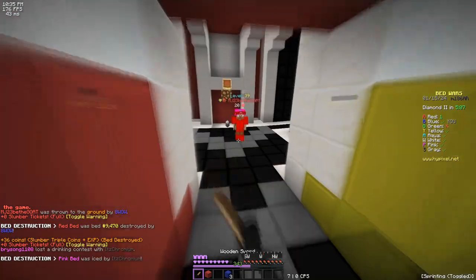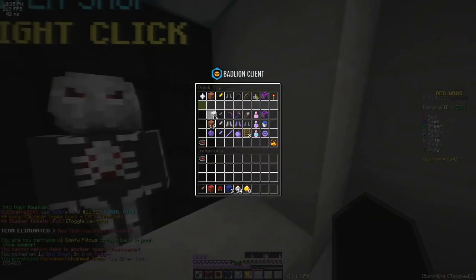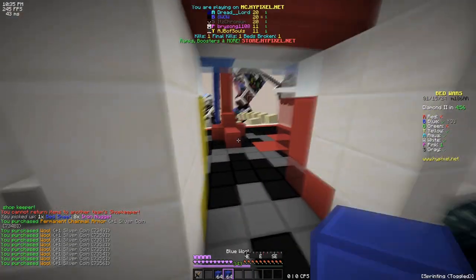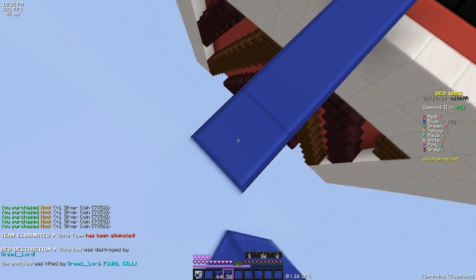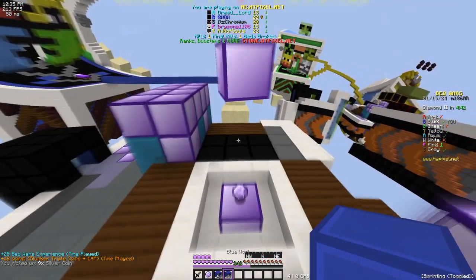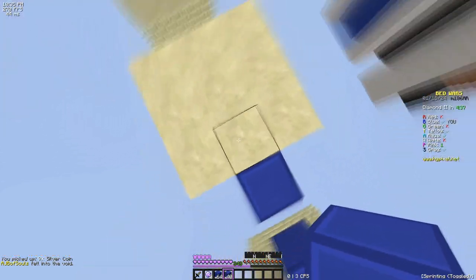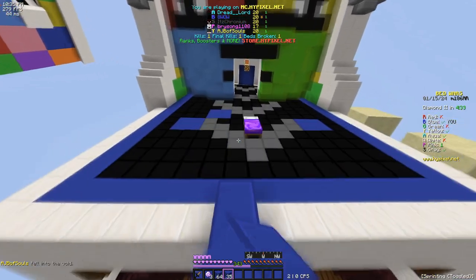Yeah, we'll team — don't worry, I'll team with you. Is that what cross-teaming is, guys? I'm new to cross-teaming, never cross-teamed before. That was a stupid joke. Diamonds are right here, which is cool. Who would I go for next? I guess yellow.